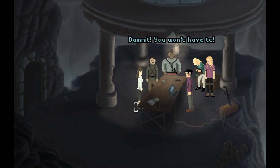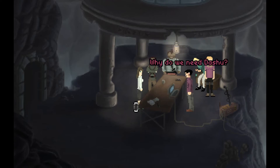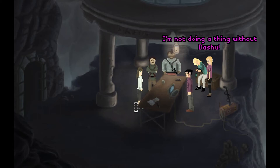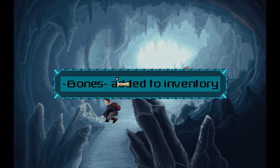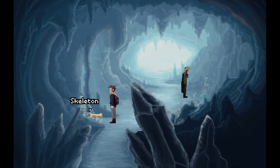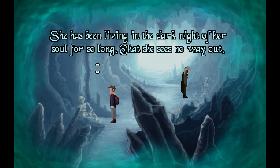Gameplay is your classic point-and-click adventuring, which means you'll be moving from screen to screen, talking to all the characters, finding and combining items to complete certain tasks. The interface is very useful, and it lets you easily switch between actions like walk, look, and use. You can also run through your inventory items quite easily, so it's very convenient.